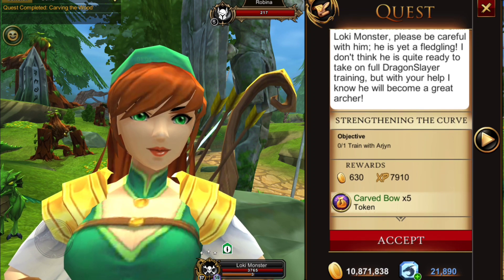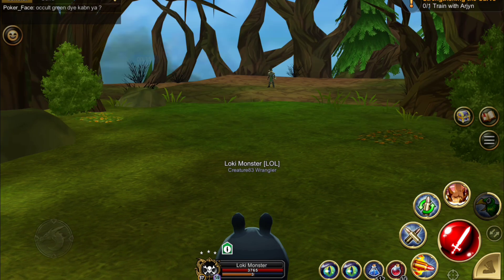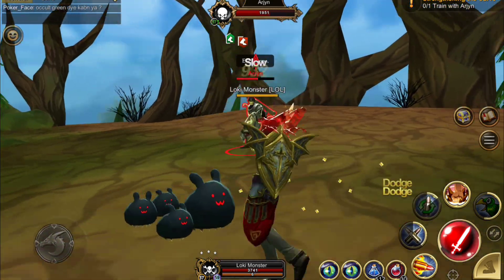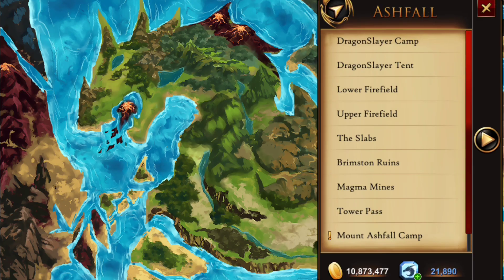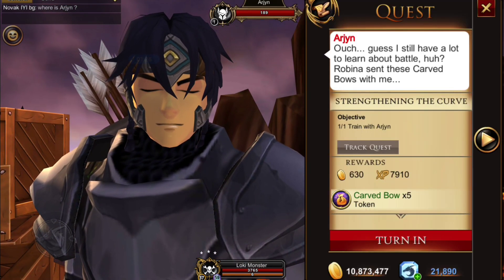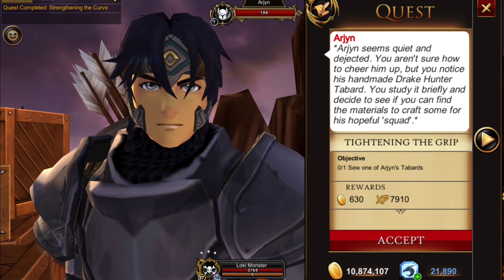The next quest is to train Arjun, and for this you will actually receive the bows. This one is a little confusing because Arjun was in Ashfall, but actually you want to click on this crystal — it says meet Arjun — and come over here. He actually attacks you and you have to fight him. He is scaled but doesn't hit hard at all, so you shouldn't have any problem. Then travel to Mount Ashfall — you don't have to go back to Robina — hand that in and you'll receive the five bows.